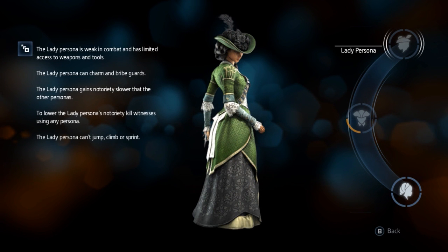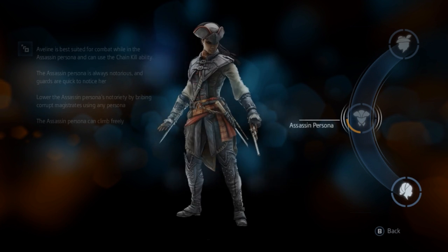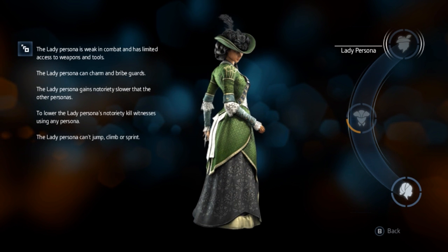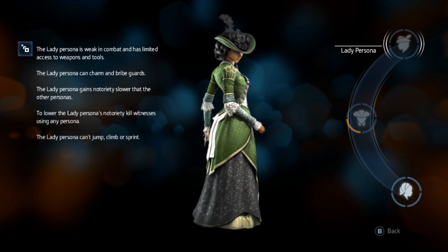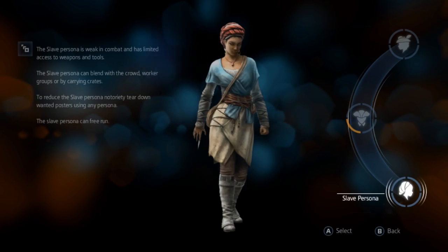So climb freely and free run — what's the difference? And then there's the lady persona. It's weak in combat and has limited access to weapons and tools. Wait, this one was weak? The lady persona can charm and bribe guards. The lady persona gains authority slower than the other personas. Okay, so we're going with slave one. I guess we'll probably get tutorials on all of these eventually.